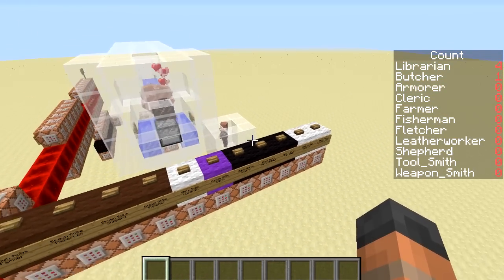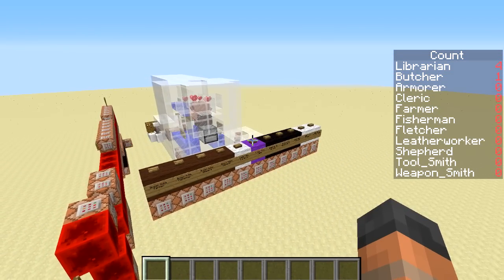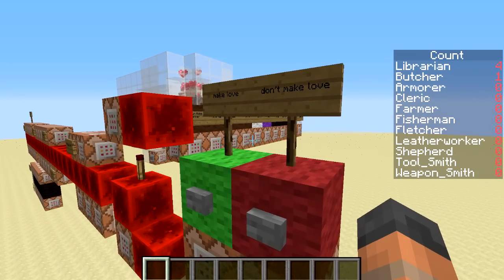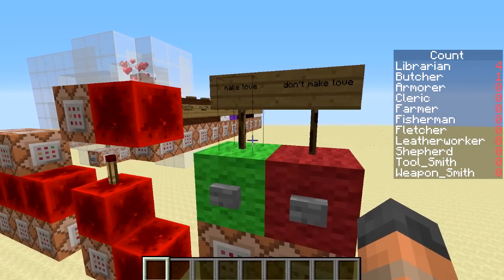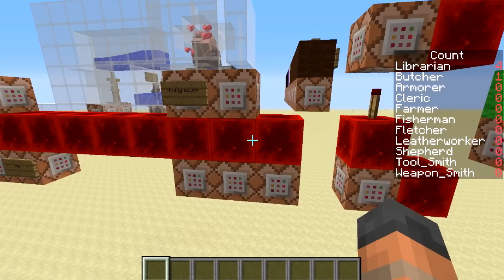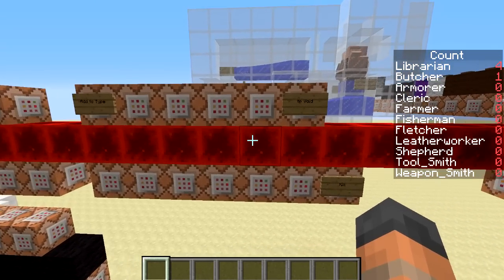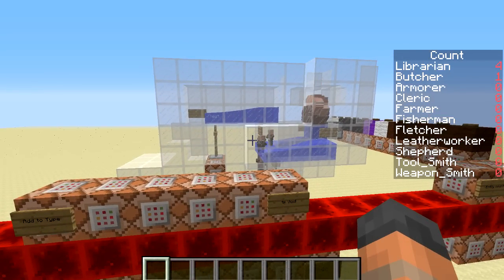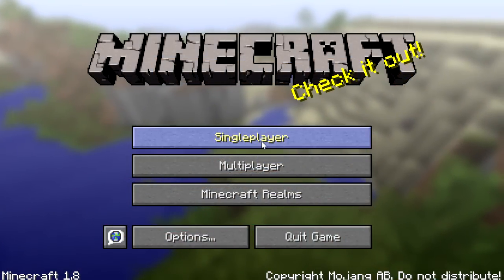There are 11 jobs in total and that means we had to run this test 12 times, but I'll get to that in a bit. Here we have two buttons to control the villagers' willingness to breed, a system to stop them breeding once they have bred 200 times, and a system to detect their job, which you can see a scoreboard for on the side of the screen.